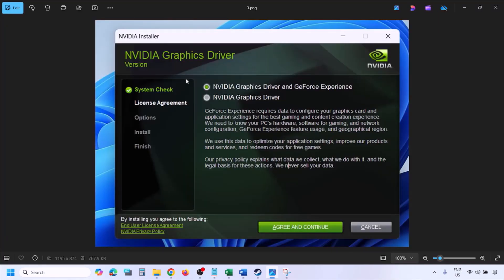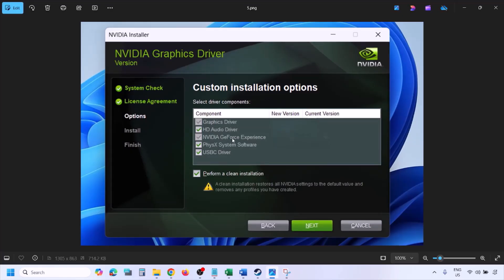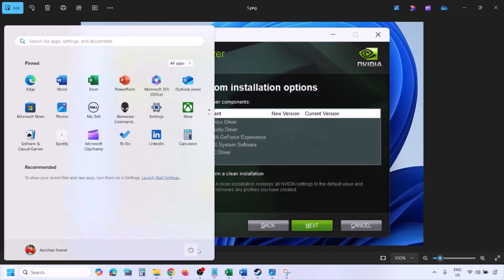Once the download is complete, run the exe file. Click Agree and Continue, then select the Custom option — by default Express will be selected, so change it to Custom and click Next. On the next screen, check the box that says Perform a Clean Installation — make sure this box is checked — then click Next and let the installation complete. Once done, restart your computer and launch the game after the restart.